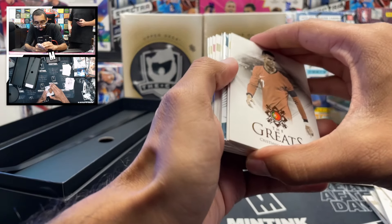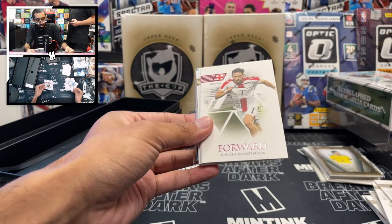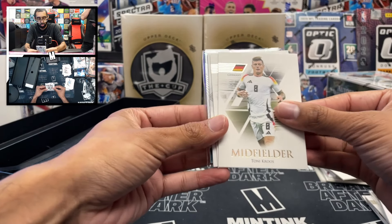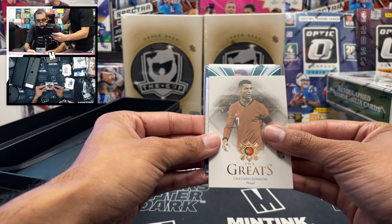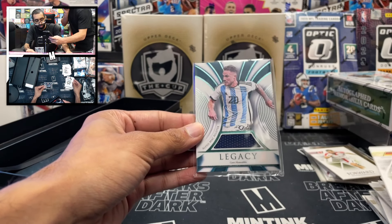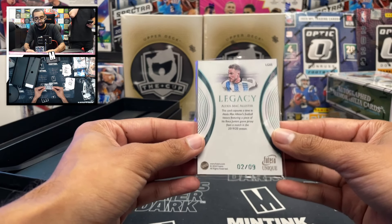Something interesting here — Alexis Mac Allister, the Scottish-sounding Argentine. How about a Kvaratskhelia — fantastic player — eight of 55. Tony Kroos, Saliba, and another Ronaldo. Wait, one more card — Leroy Sané. And I think I already know who it is: Alexis Mac Allister legacy Argentina patch, two of nine, from his Boca Juniors game jersey from 2019. Really nice pull.